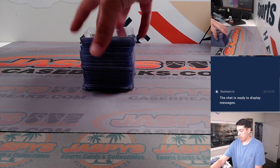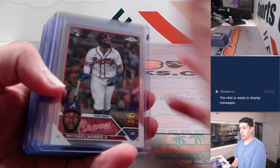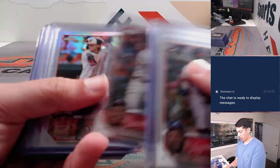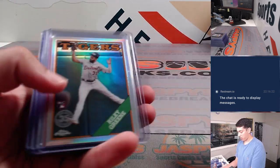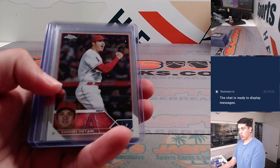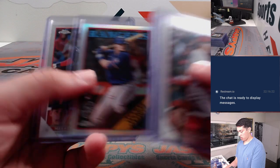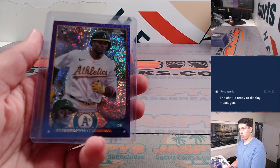Getting into the recap here. Starting off with some rookies and refractors. Matt Olsen, Gunnar Henderson refractor, Shohei, Esteury Ruiz to $299.